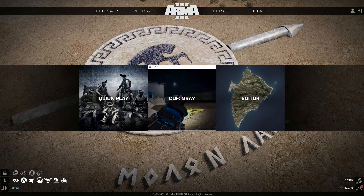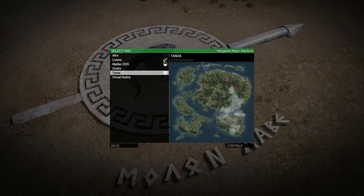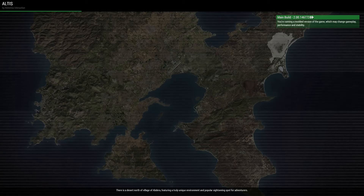Hello guys, in this video I will explain you how to create a quick battle mission on Arma Editor. We go single player editor and then we pick the map, whichever map you like most. I go with Altis for now.